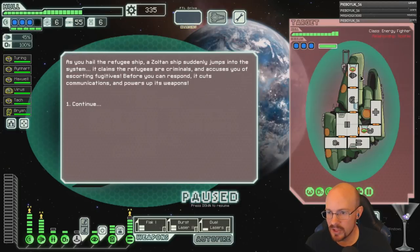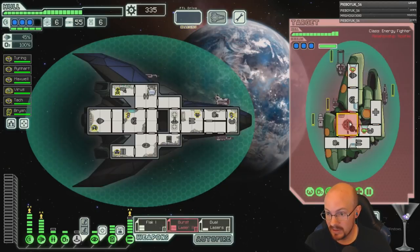Hail them — it's a Zoltan ship with a glaive beam! Zoltan versus Zoltan — who will win? I call Cloak Zoltan — it's gonna one-shot my Zoltan shield though.